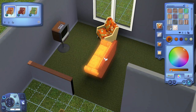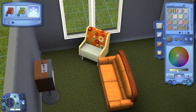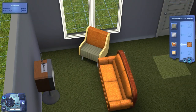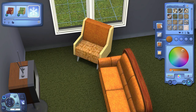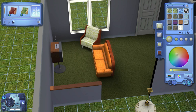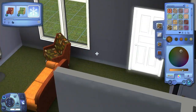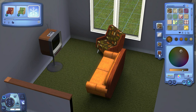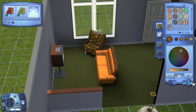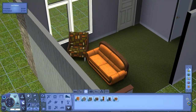Moving on to the living room of the house, I actually had a little bit of trouble trying to pick out the furniture for it. I did use that 70s theme couch that came with the 70s, 80s, and 90s stuff pack, but then I had some trouble trying to pick out another chair. I originally put in this chair that came with Showtime, because Showtime did have some funky furniture that worked with the theme. I was trying to make it a different pattern than what was on the couch, but I just had some trouble getting that one to look right.